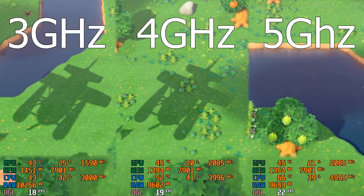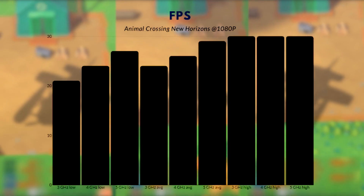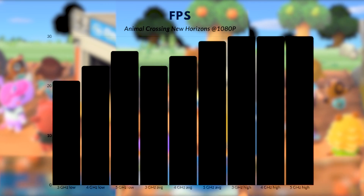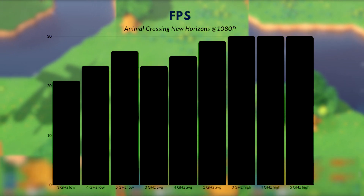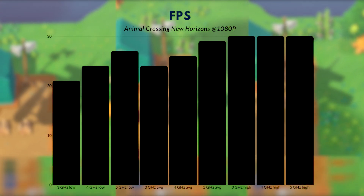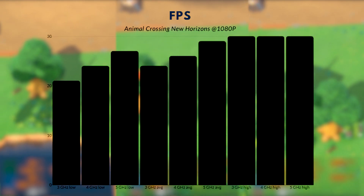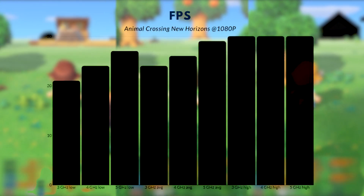For Animal Crossing it's a little different because it's more demanding and not running that well right now. The lowest FPS at 3 gigahertz was about 20 to 21. At 4 gigahertz, the minimum FPS was about 23 to 24. At 5 gigahertz, the lowest FPS was about 26 to 27. The average at 3 gigahertz was about 24 to 25 FPS, though I've seen 22 FPS a lot too. The 4 gigahertz average is definitely 25 FPS, and for the 5 gigahertz it was about 29 FPS average.